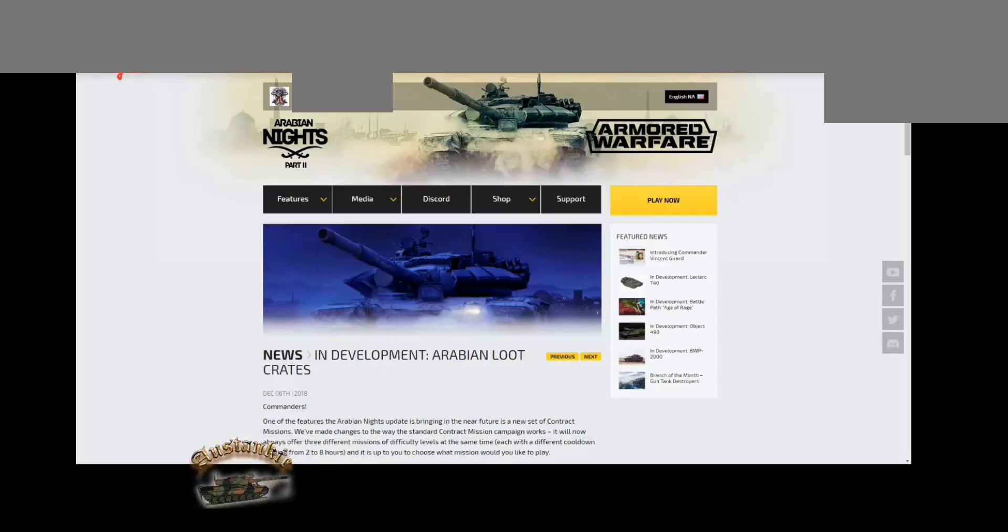This is my first real whiny complaint about the game and one element of it. Today is the 28th of March, and this Arabian Loot Crate notice came out on the 6th of December 2018 — so it's March 2019. Back then when they put out the development notice, the loot crates launched on the same day.